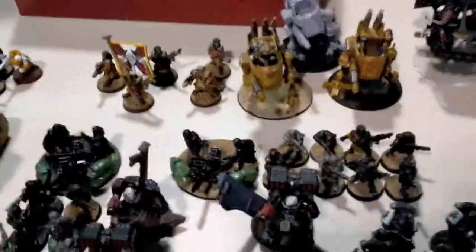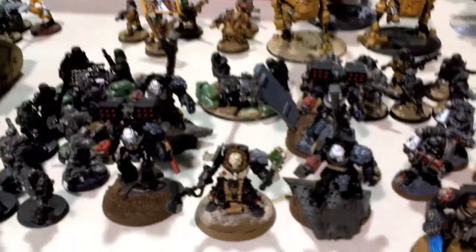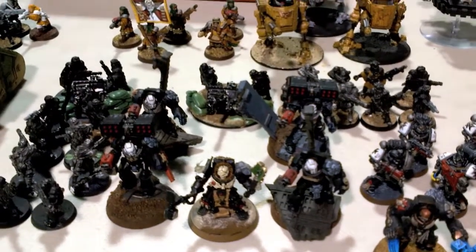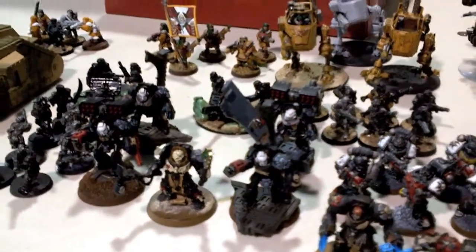And two 10-man Infantry Platoons with Lascannon and Grenade Launcher in each. Then a 10-man Veteran Squad with three Melter Guns. For Fast Attack I have three Scout Sentinels with Multi-Lasers. For Heavy Support I am rocking a Leman Russ Exterminator with Twin-linked Battle Cannons and Heavy Bolter Sponsons. And they have allied with the Black Templars. I love those models — that's why I wanted to bring them out today, to showcase them.